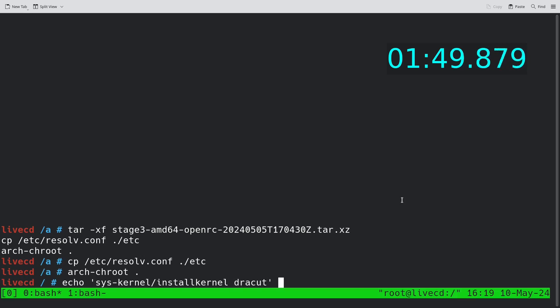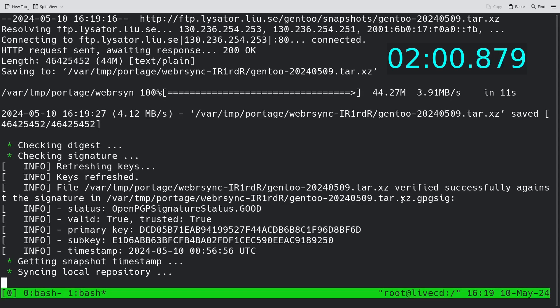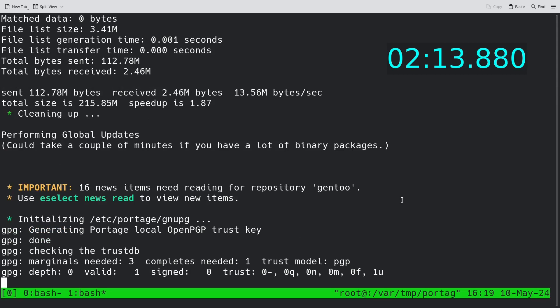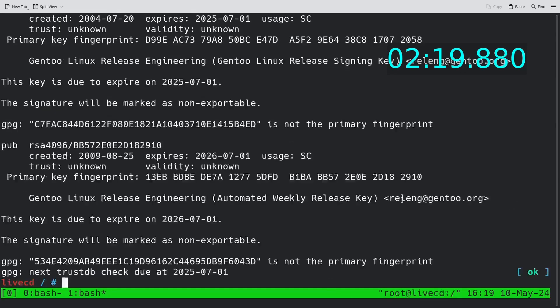On the first tmux window I'm specifying the DRACUT flag for installing the kernel, so it will use DRACUT to create an initramfs file. You basically have to do that because it wouldn't really create this file otherwise, and the Gentoo kernel bin package uses Dracut — you need your initramfs file there.